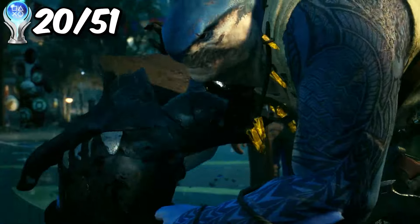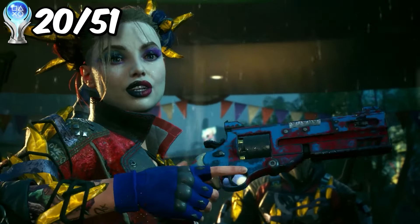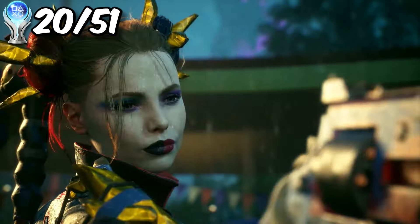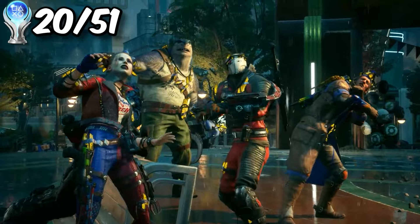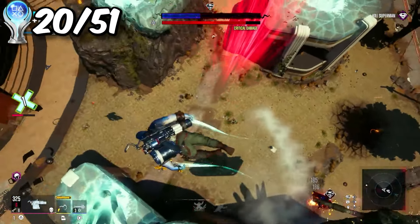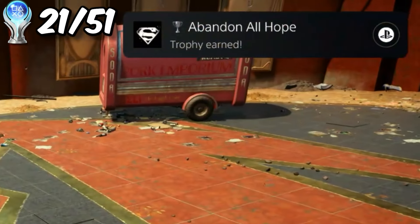We brought Batman to the middle of Metropolis, and Harley Quinn did the unthinkable — she pulled out a Glock from her sock and yeeted Batman right in the dome. Superman comes in and wants to throw fists. For the boss fight, we just moved around and kept shooting him until he dies. Once he died, we get another trophy.